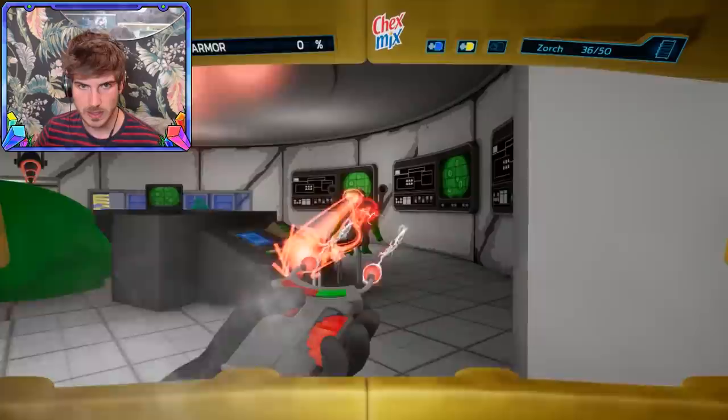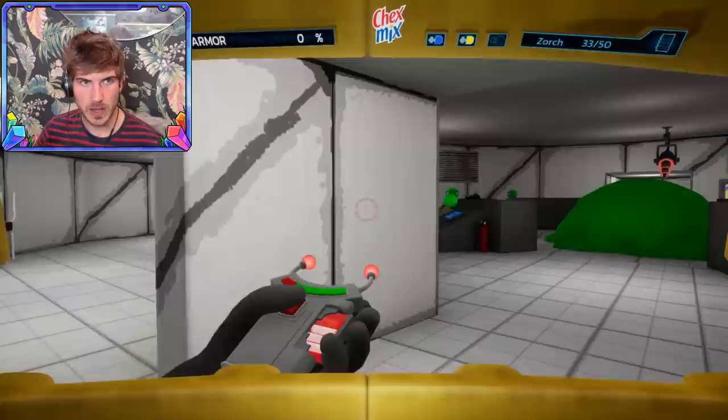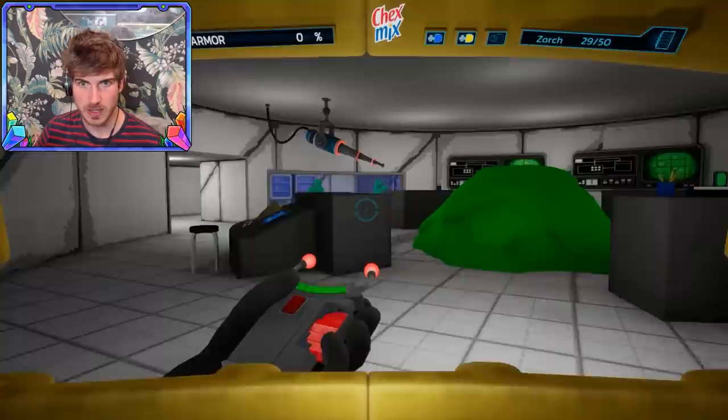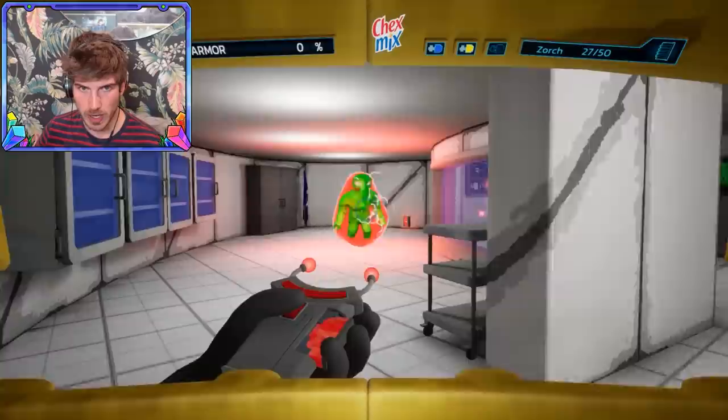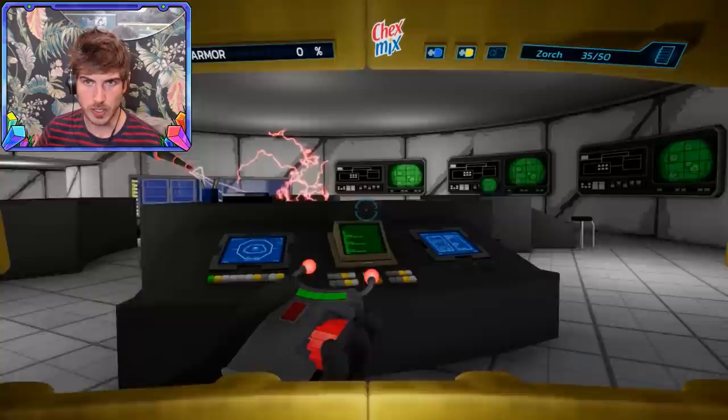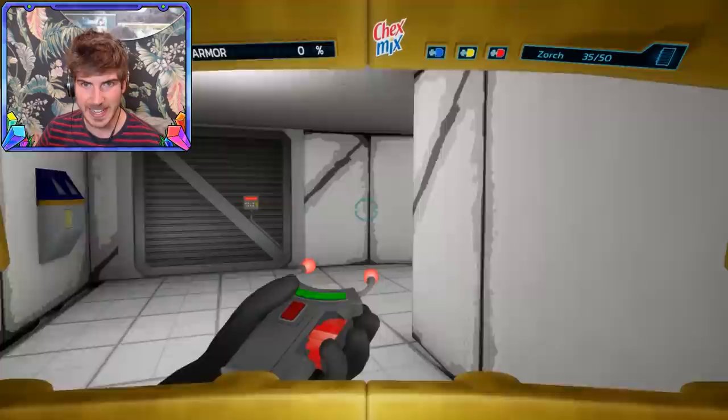Oh, not these guys! Oh my gosh — I'm at 25 health, this isn't good. I need health quick! Headshot — bada bing bada boom. I'm actually nervous. Oh, there's a pot of fruit right over here — give it to me now! I don't know what to do in here. Is this gonna be a boss? Oh no, it's just the red key! Love that — let's get out of here.